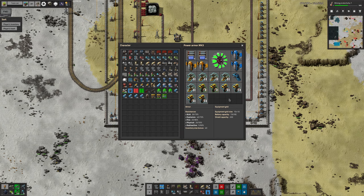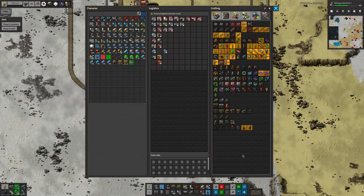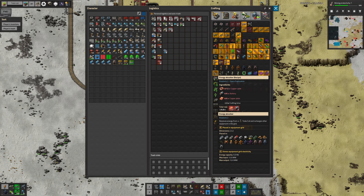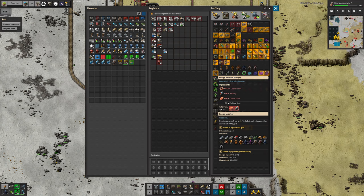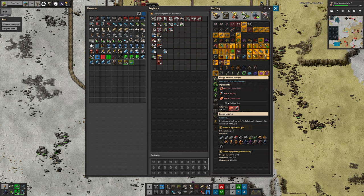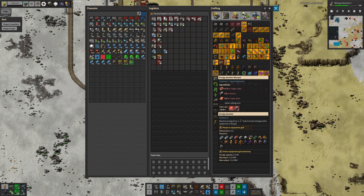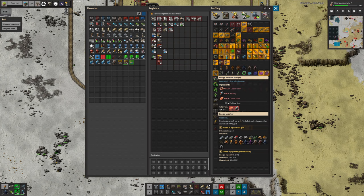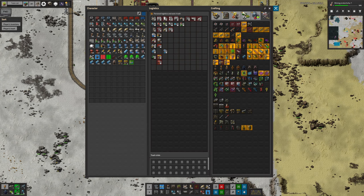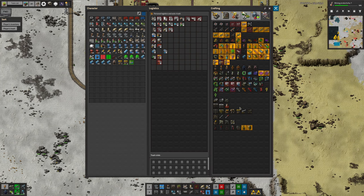Right at the end of the last stream, Tristan suggested I should put in one of the Tesla devices — the energy absorber — into my suit as well. I could put down some Tesla coils inside my base and then have one of these in my suit, or maybe several since it pulls in 12 megawatts. That would help me charge things up much more quickly and would be much better than the portable nuclear reactor.